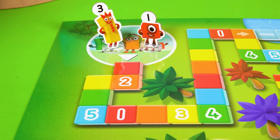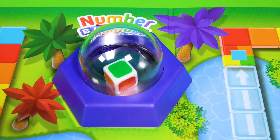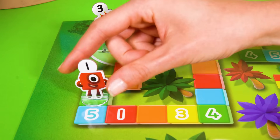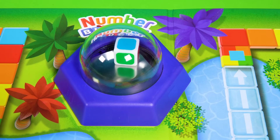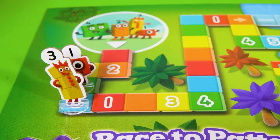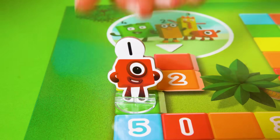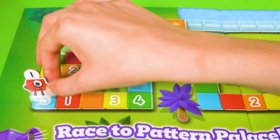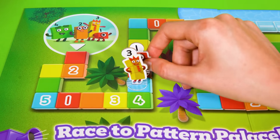And they're off! The youngest starts! That's Number Block 1! She's rolled green for go, and moves to the first green square! Now it's 3's turn! She's rolled a blue! And wow! That's a Number 5 square, so she can speed an extra 5 spaces! What a start! Number Block 1's turn to roll! It's green again! And that's a 4 square! She's sneaking past 3 into the lead!